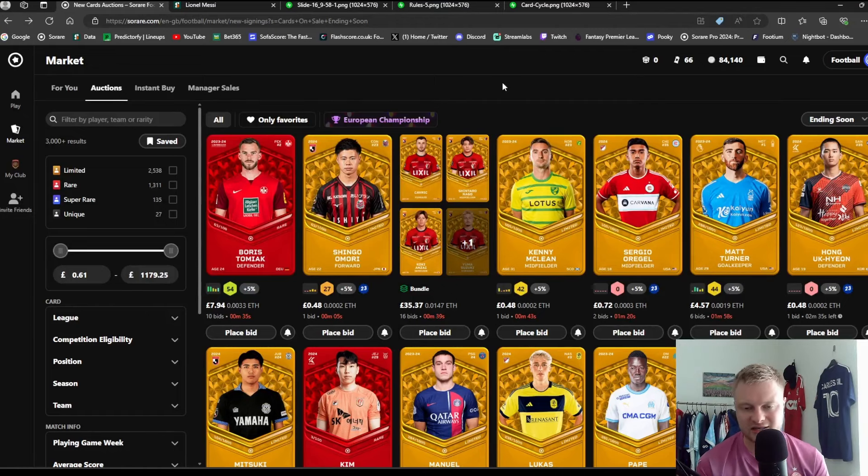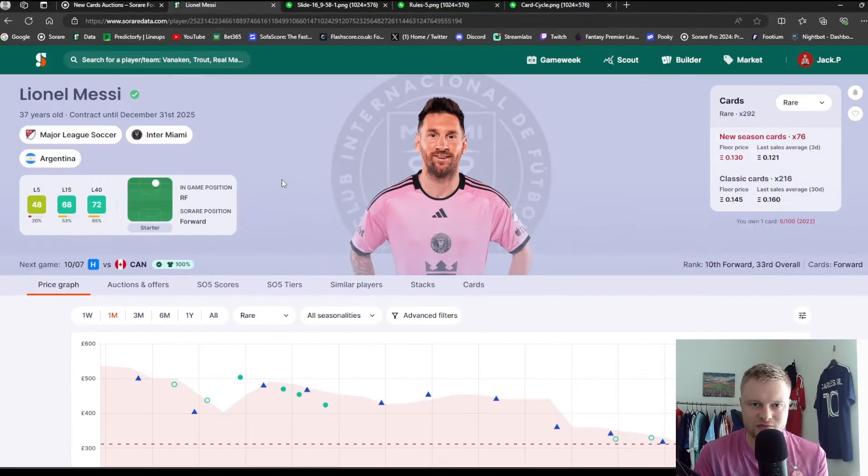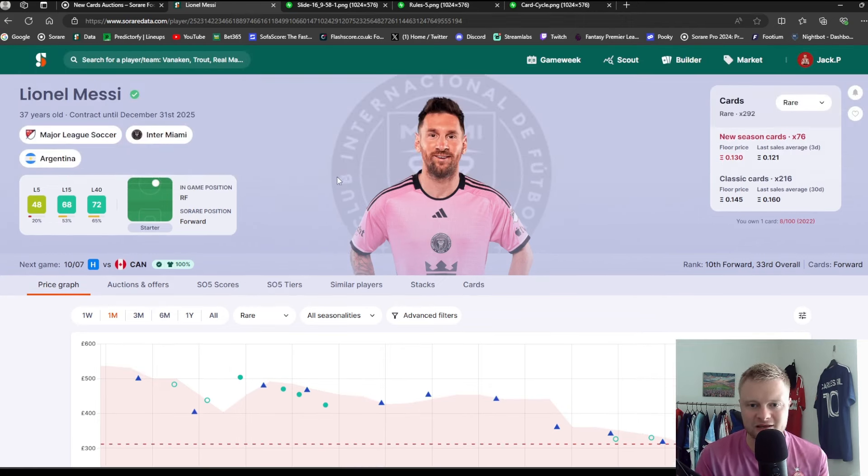Now let's look at the market. There are three ways to buy cards, plus a few factors to consider: the In-Season card, the Classic season card, and the collection bonus. The first way to buy a card is at auction; there's also Instant Buy and Manager Sales. A big shout-out to Sorare Data — make sure you're using Sorare Data when buying cards, as you can see the price history of every card before buying to ensure you're getting it at the right price.